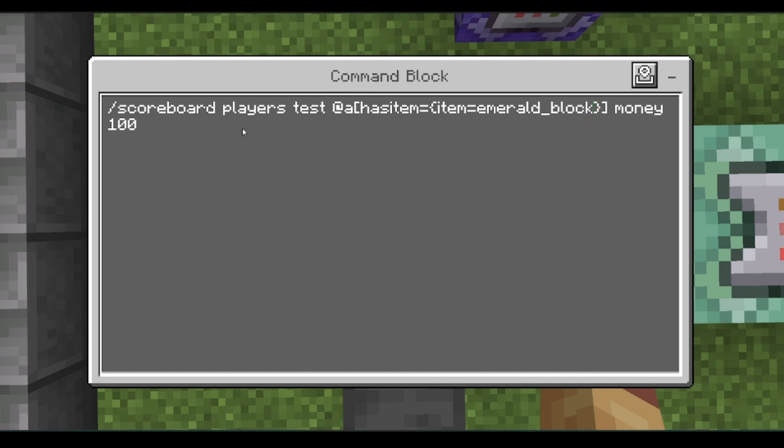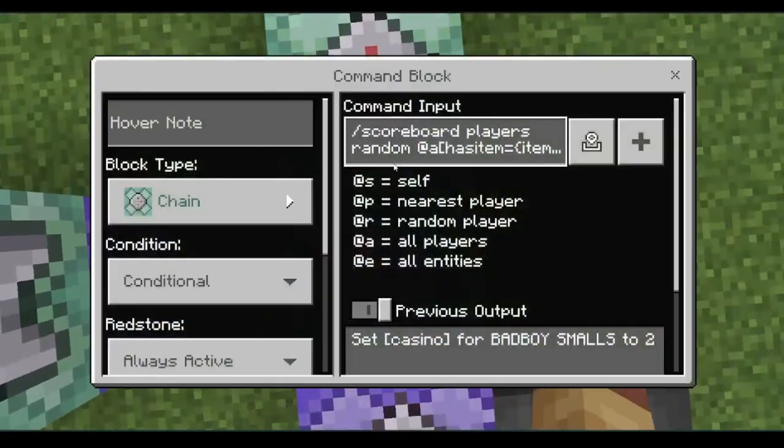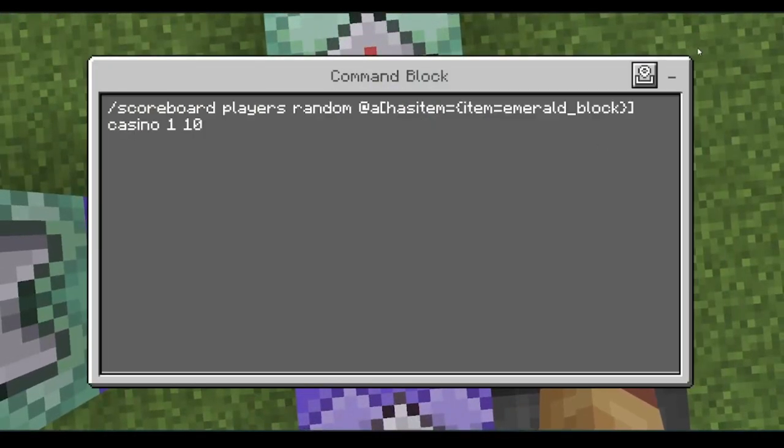You can replace the emerald block with anything. If you want the item to have a name, you can add a comma and name equals whatever you want. Then it'll test the scoreboard you use in your server or world, and the amount of money the player has to have. This prevents the player from constantly going into negatives if they don't have the required amount.